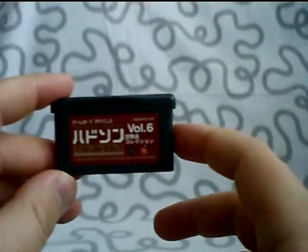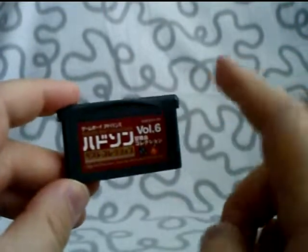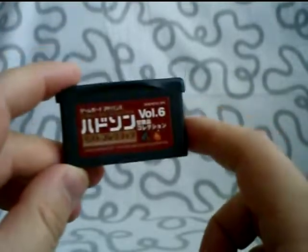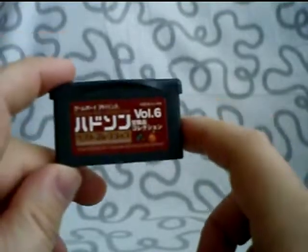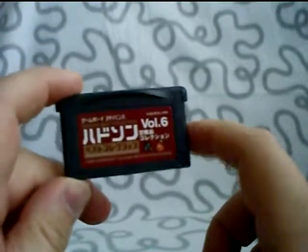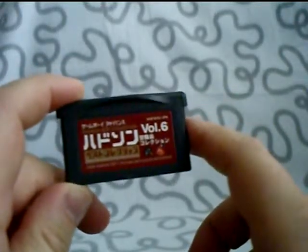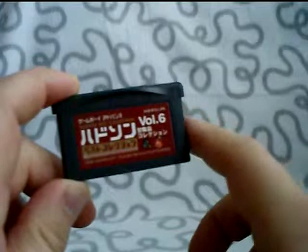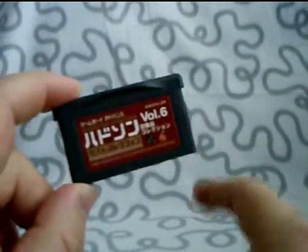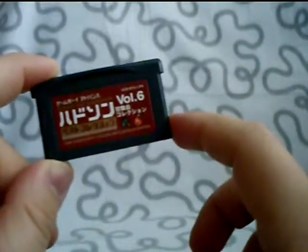This next one is a special one. This is called Hudson's Best Collection, Volume 1 to 5 — Adventure Island. Five different games in one: Adventure Island 1, 2, 3, 4, and 5 in one little tiny cartridge. That's great! Adventure Island is a good game, but the first game in the series is pretty hard. The following ones are easier to get through. I have 1 and 2 on the 8-bit console as well. This is Volume 1 to 5, called Hudson's Best Collection.